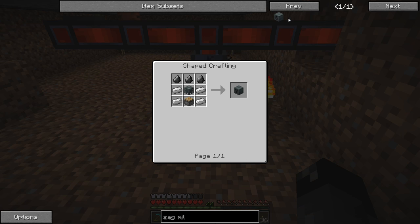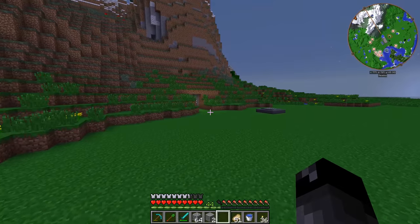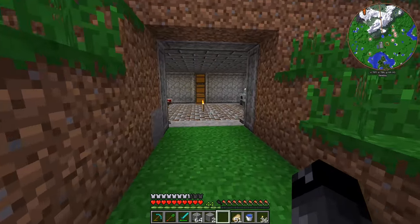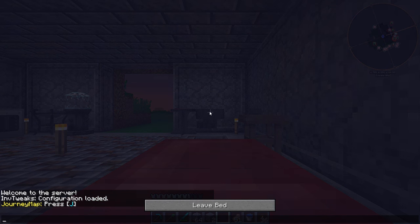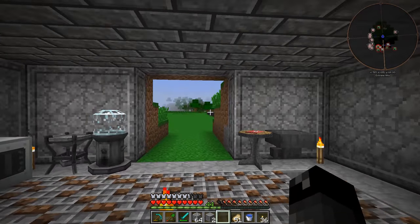I'm going to try and avoid doing the thermal expansion machines for as long as possible in this playthrough — for no particular reason other than those are always the machines I jump to first. It's becoming nighttime so we're going to be doing a little bit more crafting. Let me go make that sag mill, wait for the energetic alloy to finish, make some electrical steel, and we'll be right back.